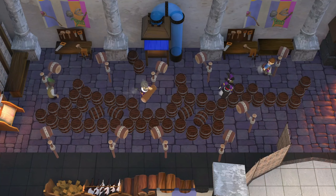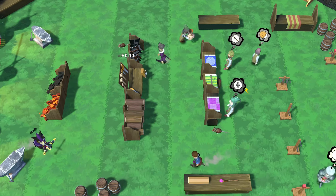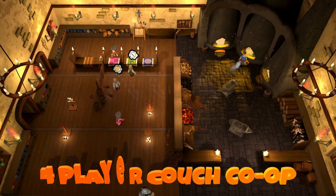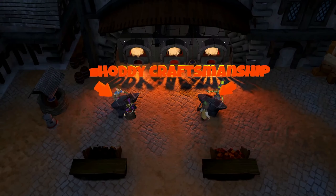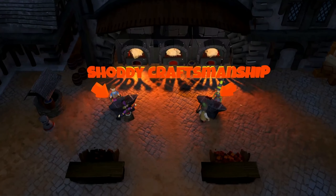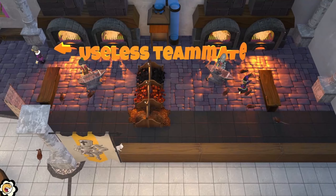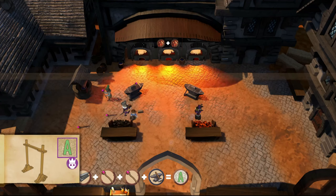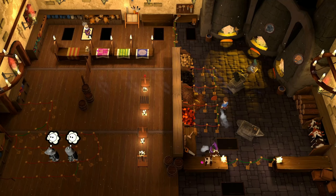Today Stadia sees the release of new games. Merrick's Market from Stadia Makers has launched — it's a completely brand new game. It's essentially where you run a medieval shop. It's a very quirky title and does feature local co-op as well. The game is going for $19.99 on the Stadia store.